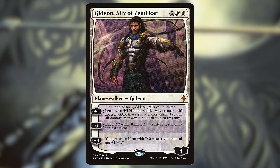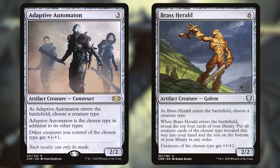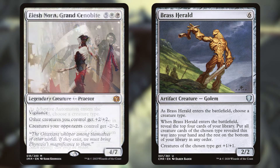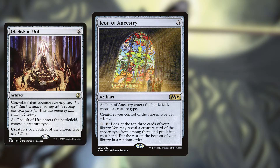This is where our blanket anthems come in. Gideon, Ally of Zendikar can drop and immediately give us an emblem that gives our creatures +1/+1 — and being an emblem, it's impossible to remove, making it our best way of pumping our creatures. Adaptive Automaton has us choose a creature type and gives all creatures of that type +1/+1, in addition to being that type itself. Brass Herald also chooses a creature type and gives +1/+1, though its second ability doesn't matter since our germs don't exist as creatures in the deck. Elish Norn is probably our most frightening anthem, giving our stuff +2/+2 while weakening opponents' creatures by -2/-2. Our artifact-based anthems include the Icon of Ancestry, Obelisk of Erd, and Vanquisher's Banner.